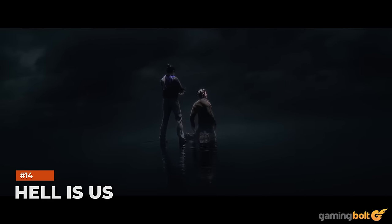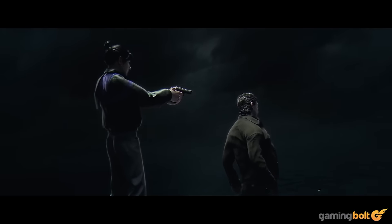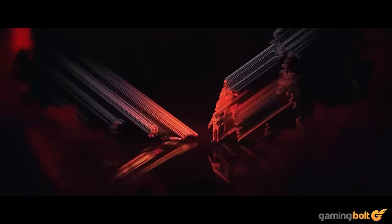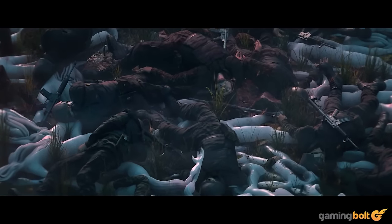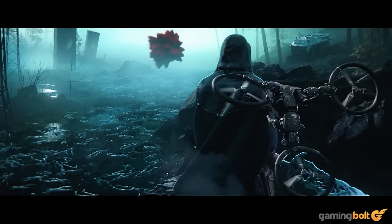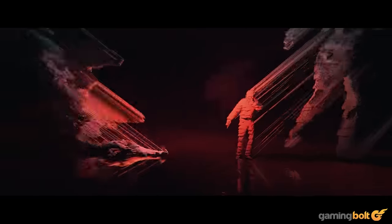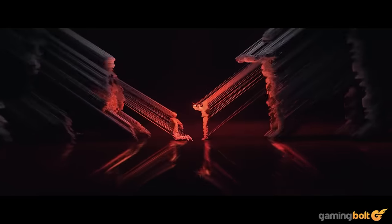Hell is Us. Hell is Us describes itself as a third-person action-adventure game, but it's pretty hard to decipher just by looking at the cryptic visuals showcased in the teaser trailer. There are giant swords, companion drones, a post-apocalyptic world and whatnot, and while that does make it hard to keep track of what's going on, it's also what makes it so intriguing in the first place. The visuals are also a big factor in nailing that ominous presentation, and Hell is Us uses UE5's toolkit to great effect for its purposes.